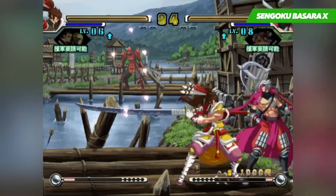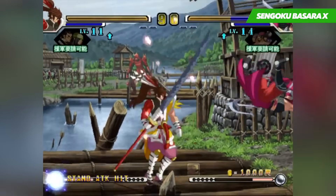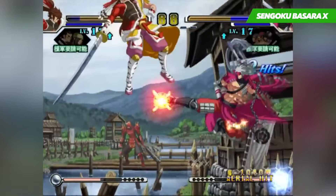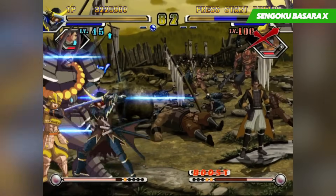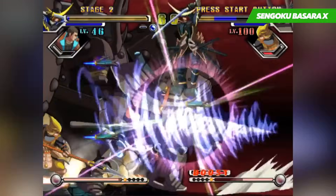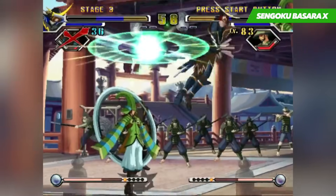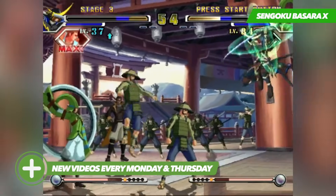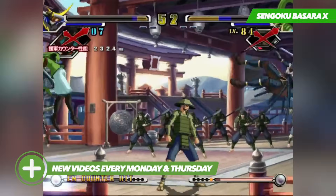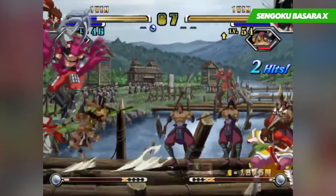Since nearly everyone in the game is armed with some sort of weapon, attacks and their effects are dependent upon the character you choose — from status effects to different types of gauges that fill up and allow you to perform your specials. So it's a good idea to sample each character and see what they have to offer before settling on one. For more seasoned players there are special techniques to employ, including perfect guards, launching moves that knock opponents into the air, and landing recoveries that round out the robust mechanics in place.